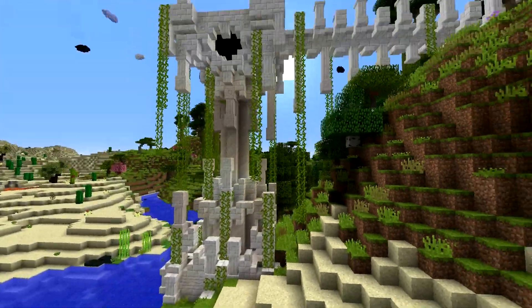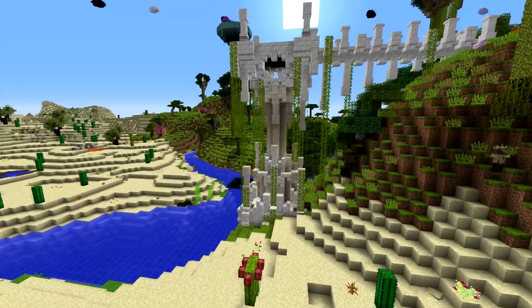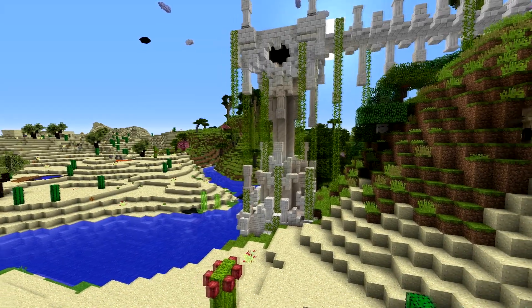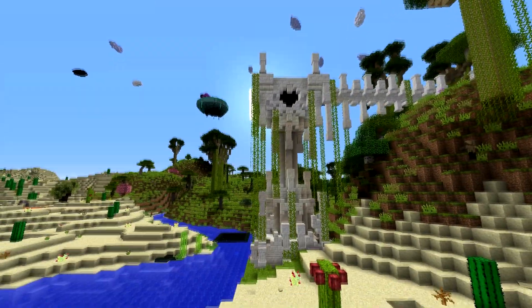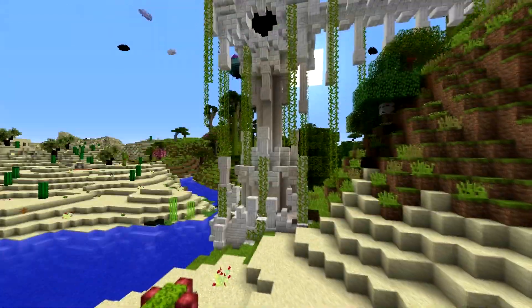I like that look. I think that it provides interest to the structure. Not every single bit of your structure needs to be visible — some of it can be covered up. If it's symmetrical like this in all directions, you know what it's supposed to look like, and when it gets covered up like that, it adds more interest.